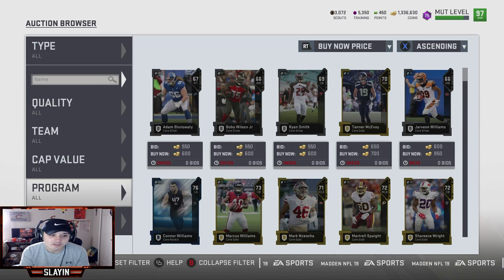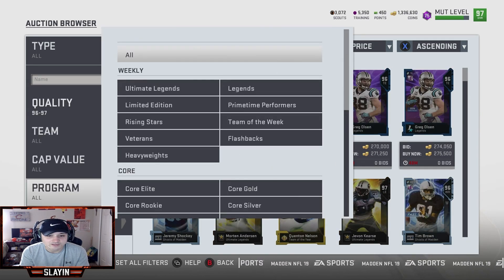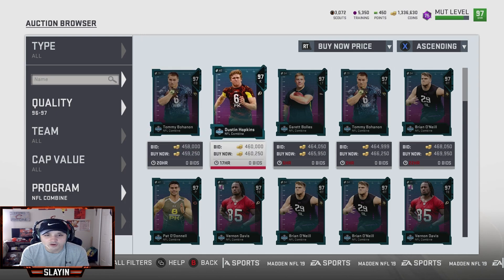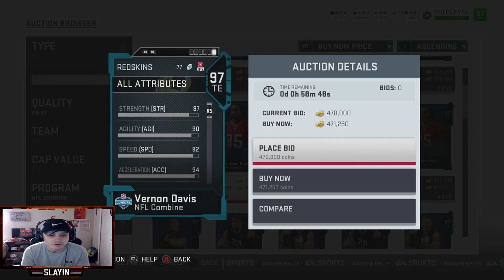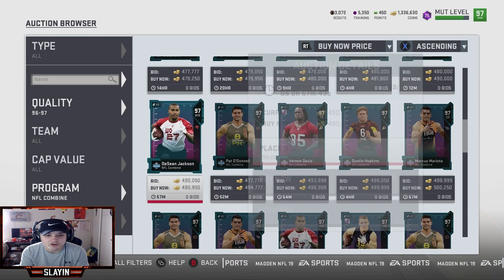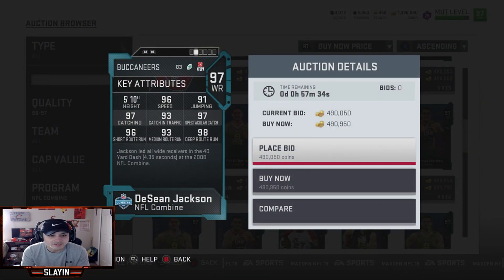OBJ you can definitely get to 99 speed. Marcus Mariota doesn't look too bad either — I did like Mariota in past years, haven't used him this year, but if you need a quarterback I'd pick him up. Vernon Davis looks good — 92 speed. Bye bye Kittle if I can get Vernon Davis's other cards. He might be able to spin — spin move is 86. Vernon Davis might be the new tight end everybody wants. And 97 Deshaun Jackson: 96 speed, 96 short route run, 98 deep route run — he's a monster.